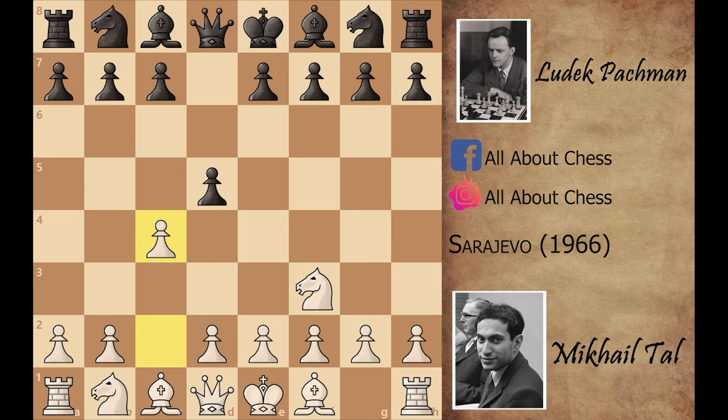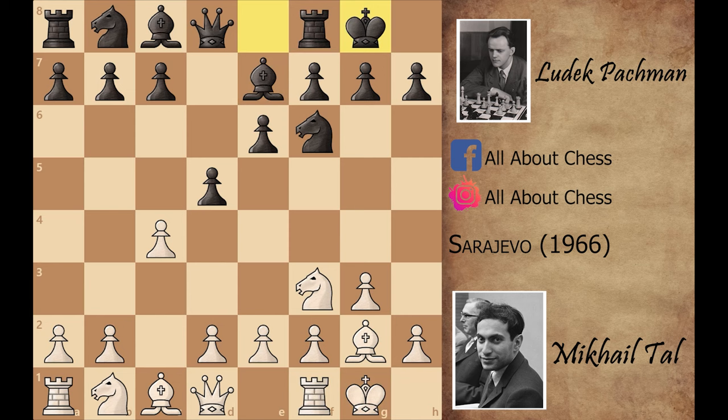The Reti Opening: d5, c4 attacks the center, e6 defends it, and g3 prepares the bishop to g2. Knight to f6, bishop to g2, bishop to e7, and now both players castle on the kingside. Mikhail Tal played b3, preparing the bishop to b2, and black played c5, taking control of the d4 square. Mikhail Tal played bishop to b2.